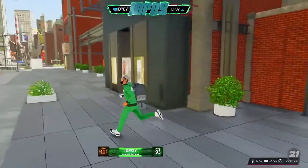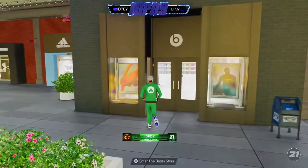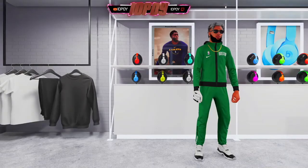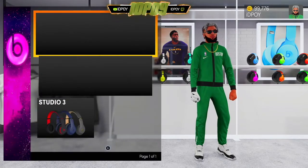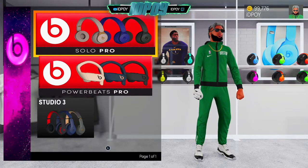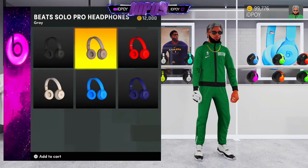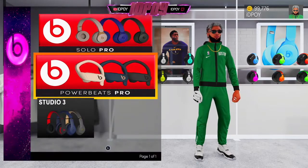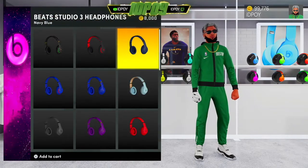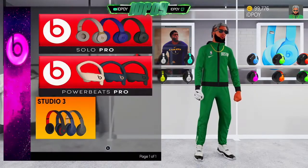On to the next one — we got the Beats store. Solo Pros — these are headphones you put on in the game. You got the Beats Pros as well. All of these go into your game when you put on your headphones. Nothing new here.